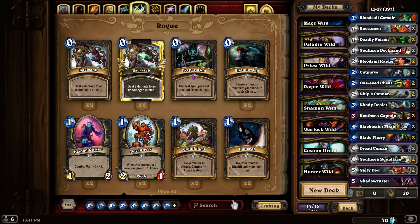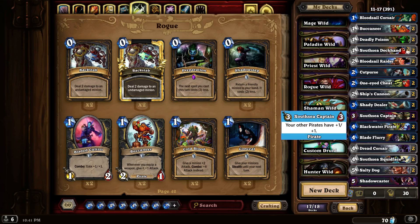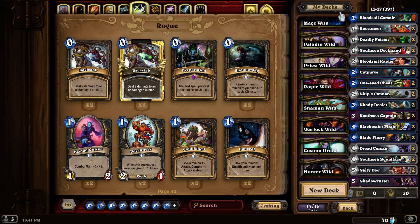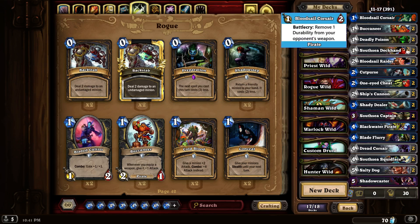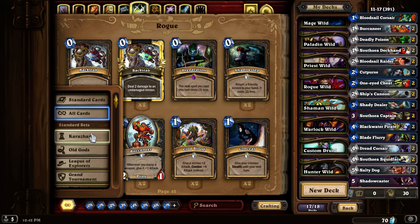Hey everybody, this is Rido and we're back to Hearthstone. I have defeated one wing in Karazhan and I have all the new cards, so it's time to rebuild our decks. This time we're going to rebuild our rogue wild deck. My current rogue wild deck is a pirate deck, and it's going to be difficult to convince me to get away from that. But it's not impossible, because I've only won 11 of the past 28 recorded victories, giving me a rather low 39% win ratio. So let's start by seeing what cards Karazhan adds.